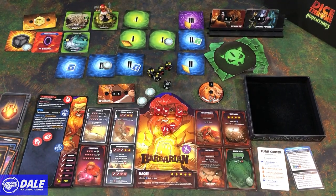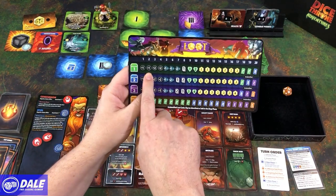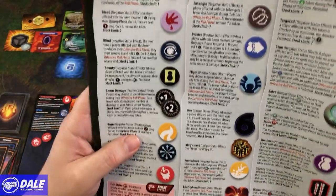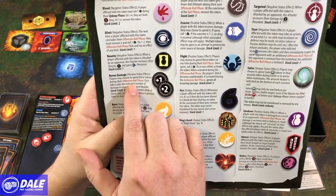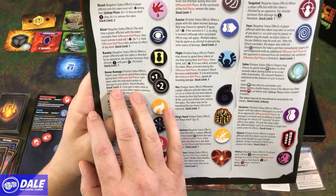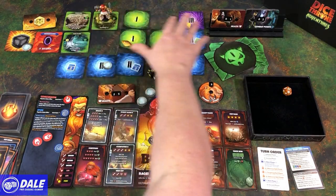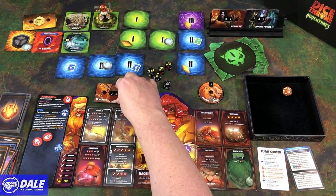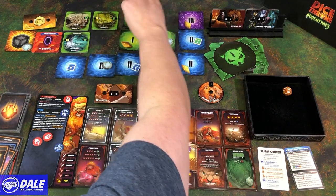Reward: level one loot. Rolled a two, got a plus-one hit token — bonus damage. Positive effect: players may choose to spend these tokens during their offensive roll phase; each token adds the indicated number of damage, with a stack limit of two. As you can tell, there's really no time limit — our health is the only thing we need to be concerned about. We're fighting level ones at the moment and they're kind of hurting us, so we're going to keep on moving.